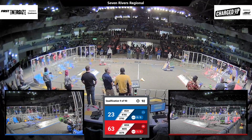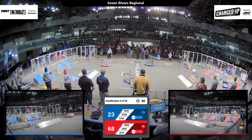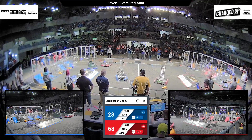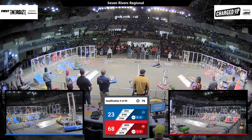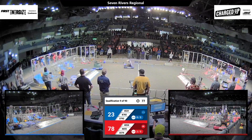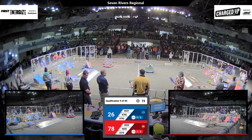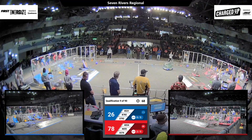Their partner, State Line 4655, putting a cube up high. Over on the blue side, 8782 Robotics is bringing a cube over to the scoring section and dropping it at the middle level. Their partners, 3792, the Army Ants, putting that on the middle level as well.